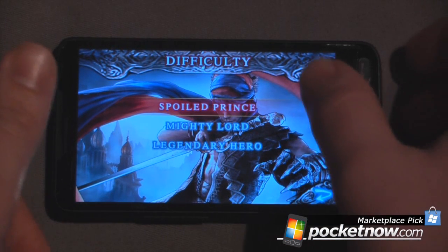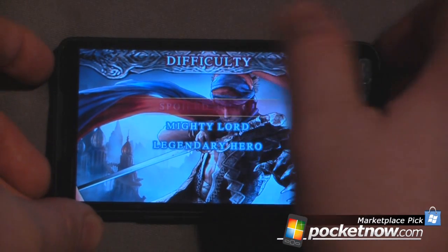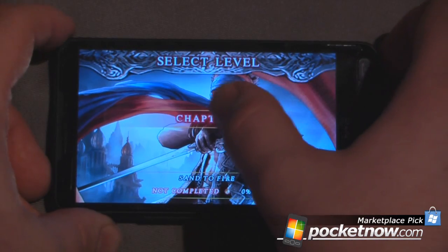The first thing you're going to do is actually select your difficulty. I'm just going to choose Spoiled Prince because I'm not very good, and we'll go to Chapter 1.